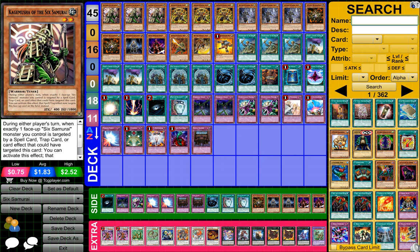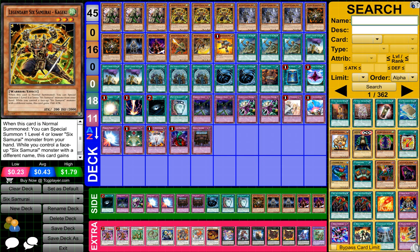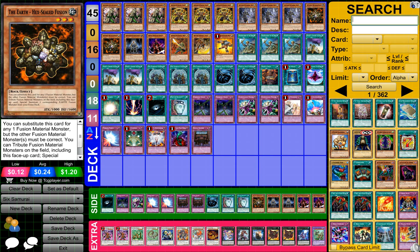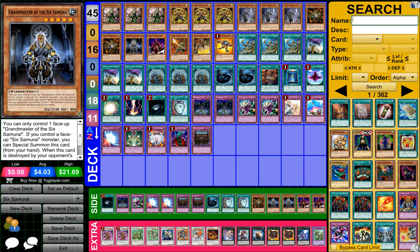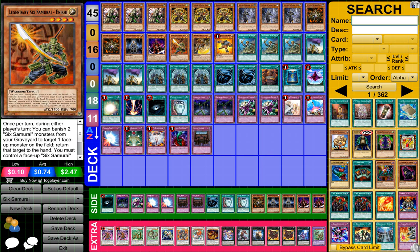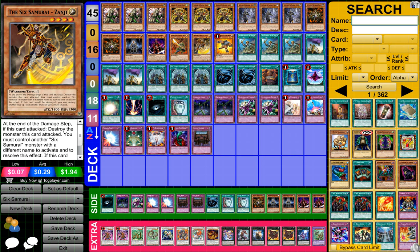So to start off what you need guys is 3 Sage Mushra of the 6th Samurai, hopefully I said that right, 3 Legendary 6th Samurai Kaihikei I think, then 3 Legendary 6th Samurai Cousinun or something, 2 The Earth Hex Sealed Fusion, 1 Grand Master of the 6th Samurai, 1 The Great Shotgun Shin, 1 Legendary 6th Samurai English I think, that's what his name is.